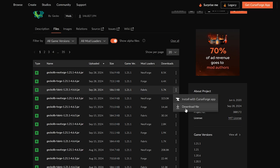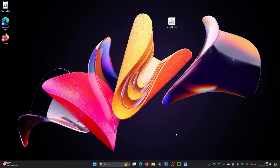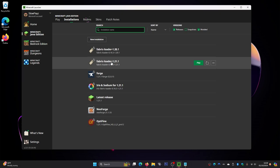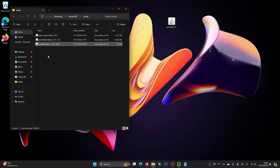Once downloaded, go to your File Explorer, navigate to your downloads, drag the GeckoLib file to your desktop. Then go back to the Minecraft launcher, click Installations, find the Fabric loader 1.21.1 and click the file icon. Open your mods folder — you'll see the two mods from earlier — and drag GeckoLib in as well. Sorry for forgetting that one! Click the X to close the folder.